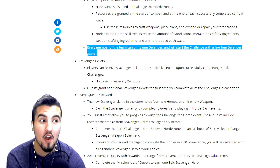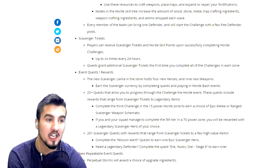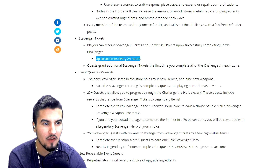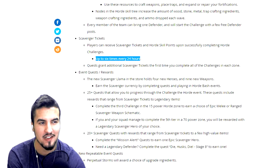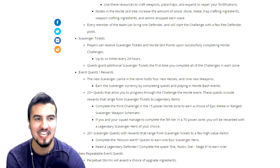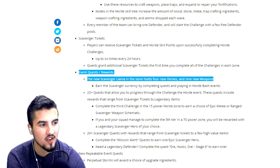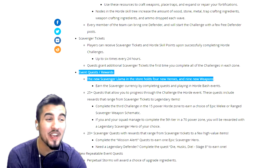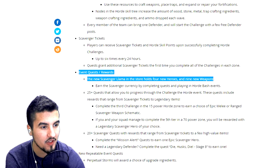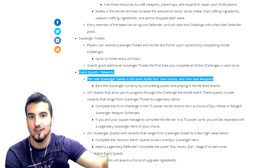Every member of the team can bring one defender. Players can receive scavenger tickets and horde skill points upon successful completion of a horde challenge. You can complete up to six horde challenges every 24 hours — which feels a bit limiting if you have a lot of time one day and not the next. The scavenger llama holds the new heroes and nine new weapons. We get 25 new quests that allow you to progress through challenges and horde events, with rewards ranging from tickets to legendary items. I heard many people saying they were able to get the heroes relatively easily this time — not the legendary equivalents, but the purples.